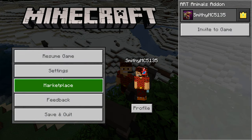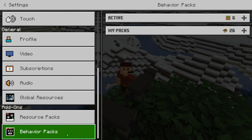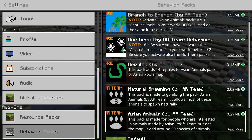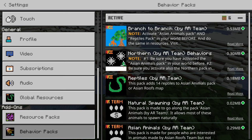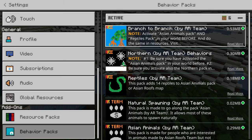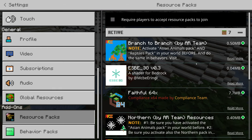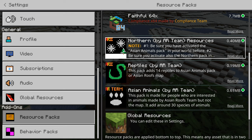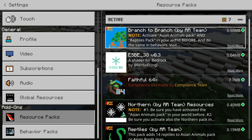If you go to settings, once you've got all this in, you should have, in terms of behaviour packs: Asian Animals which has been updated, Natural Spawning, Reptiles, Northern, and Branch to Branch. This Branch to Branch pack, available from the link in the description, you download it and it installs all of that. For the resource packs, same thing, and they go in order: Asian Animals, Reptiles, Northern and finally Branch to Branch, which has installed in that order.